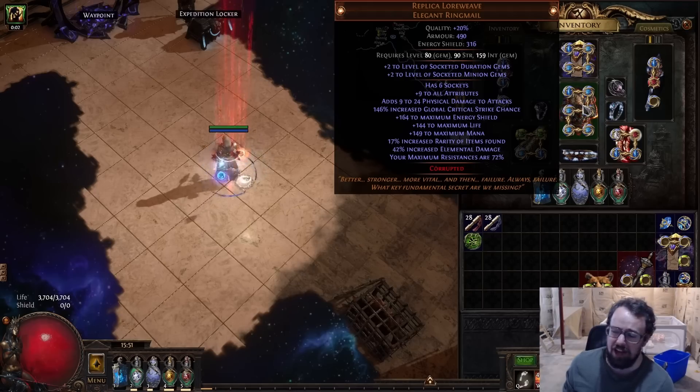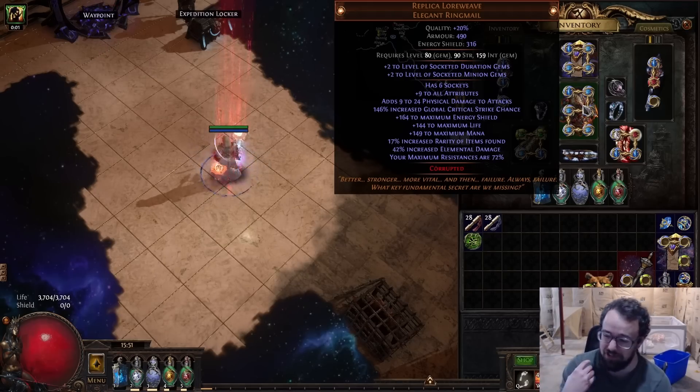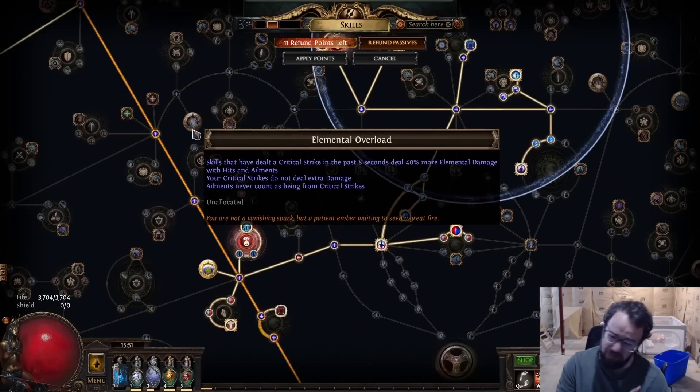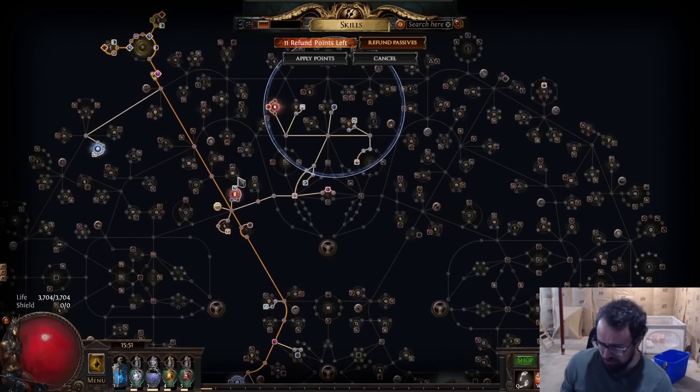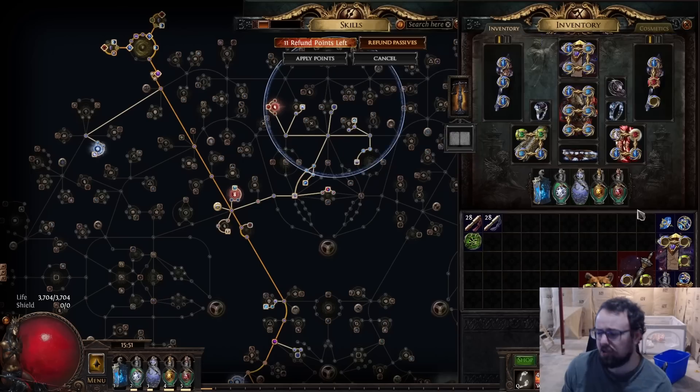I went with Replica Lore Weave — it's some of the highest mana you can get on a chest, and on top of that it has some decent crit, which works if you want to tie in crit. I ended up opting into crit. Originally I was doing Elemental Overload, but the uptime was terrible and my gem links kind of sucked. So I decided to just swap it to crit — grab a couple of crit passives, have Lore Weave for crit, have a diamond flask for crit, and then some crit gems.